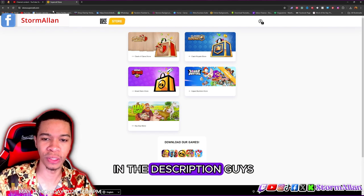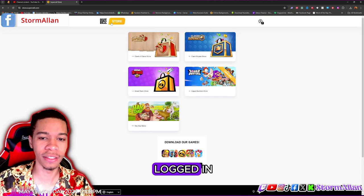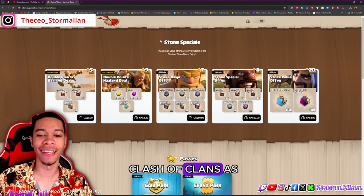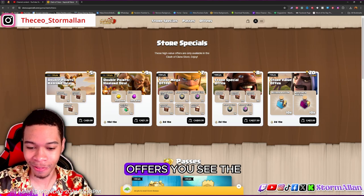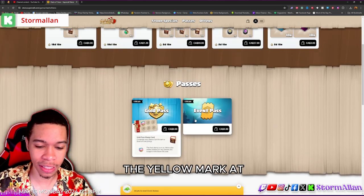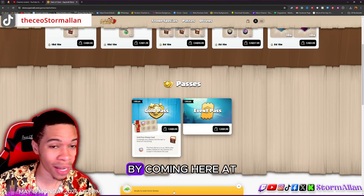First things first, you're going to come to the Supercell Store — the link will be down in the description. Once you come to the Supercell Store, you're going to log in to your Supercell account. Once you're fully logged in, you'll be greeted by the home page. Click on Clash of Clans. You'll see offers and passes — ignore those. Look at the bottom, highlighted with a yellow mark: '60 points to the next store bonus.'